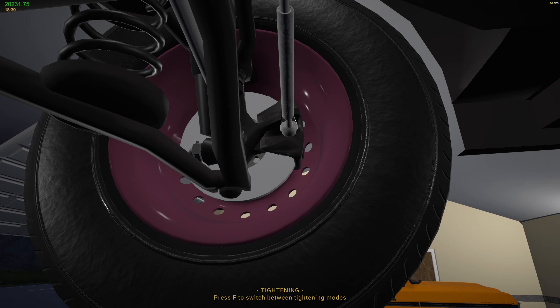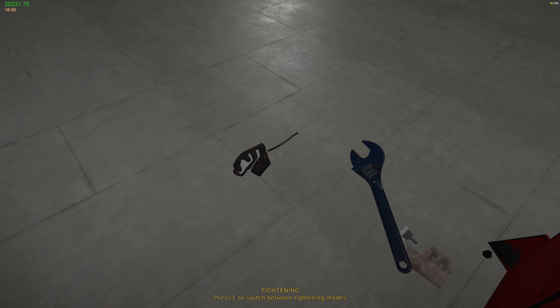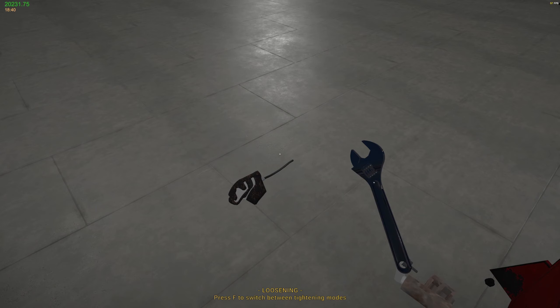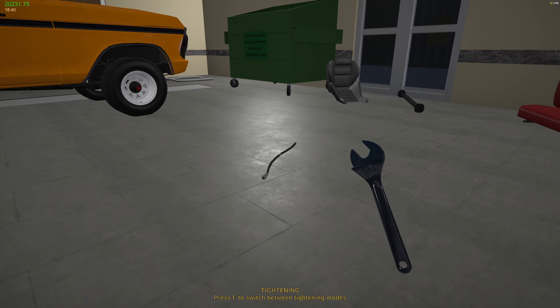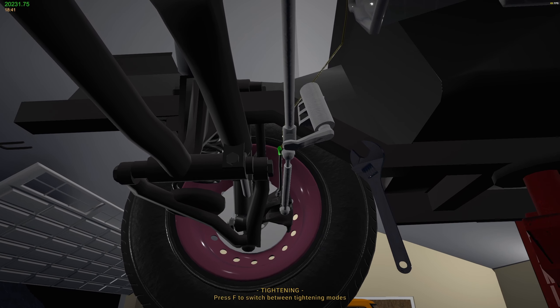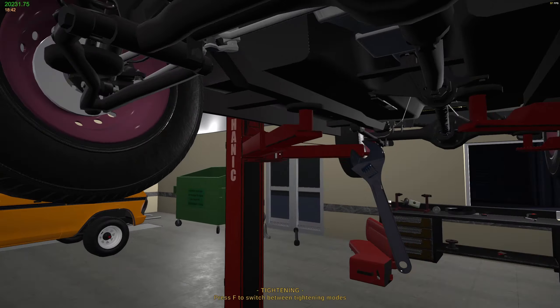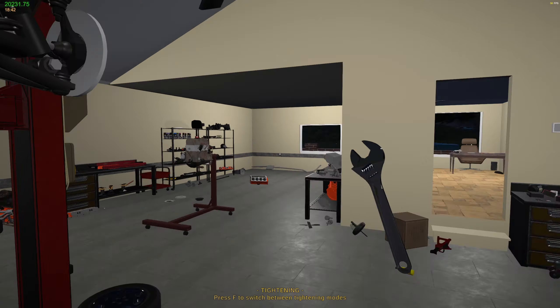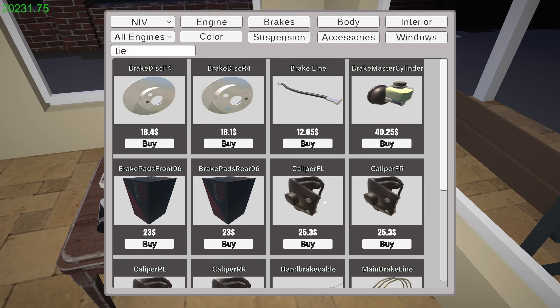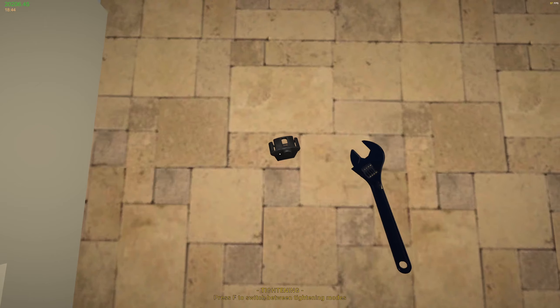Right. Tighten that up. And then grab you and on there. One and two. Lovely. So now we need a front left caliper. Caliper front left - we're on Nibs, so that's fine.